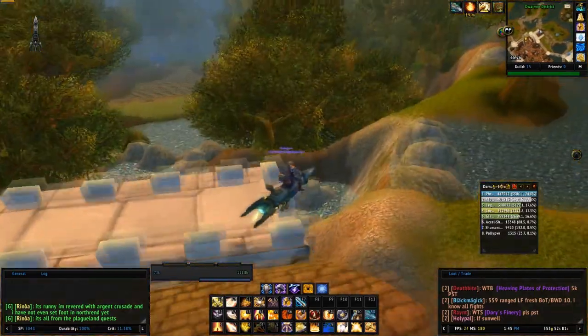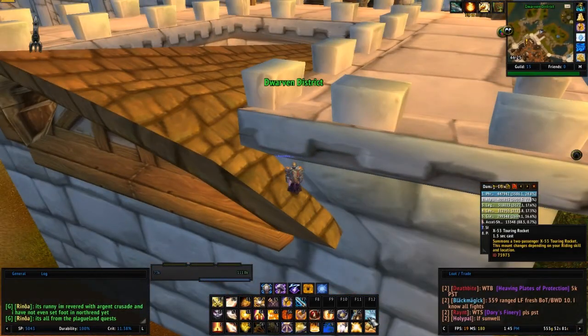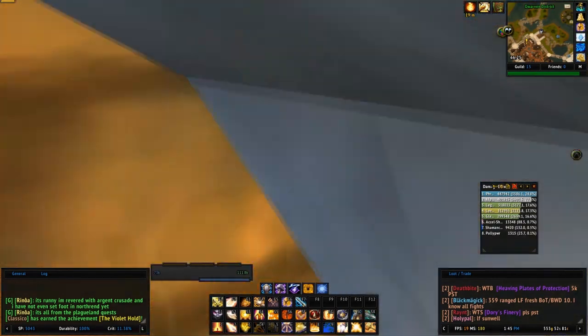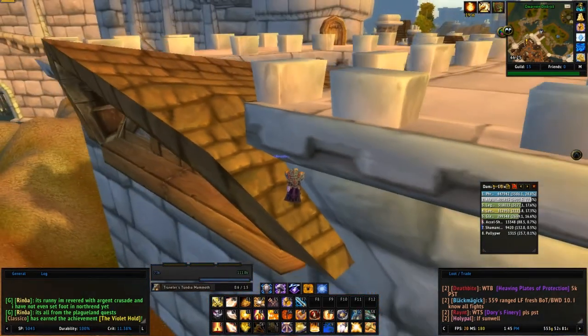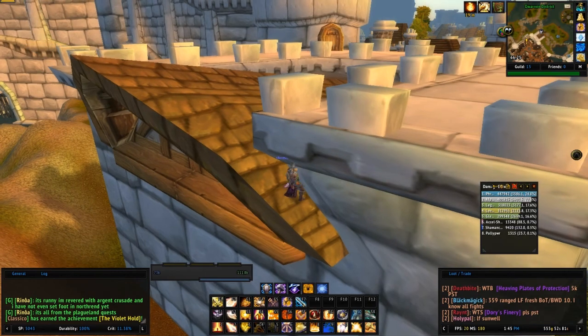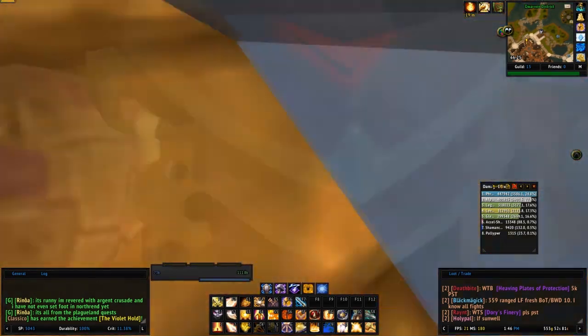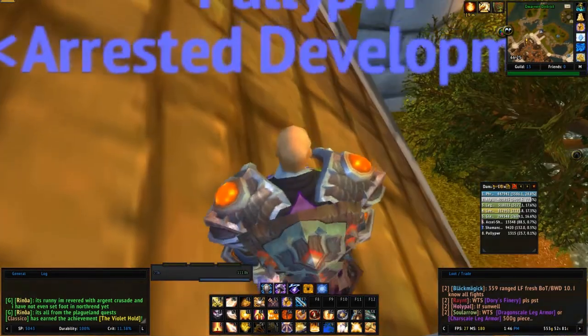So we're just going to go ahead and get to the back of the bank and come over here on this little ledge right here. You're going to want to dismount and kind of get in this corner and just keep mounting up. And the second you mount, just jump. It will put you through the wall eventually — it might take you a few tries. I've tried this before and it took me a lot of tries, I was there for like 10 minutes. But it seems I got lucky — you'll be able to jump through it like this, and there will be that little ledge right there, just go ahead and jump over it.